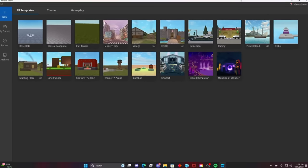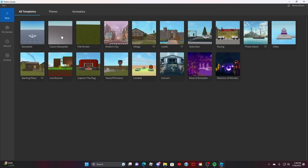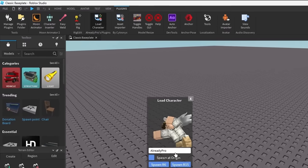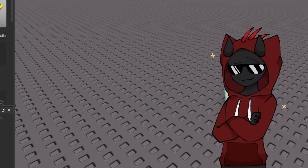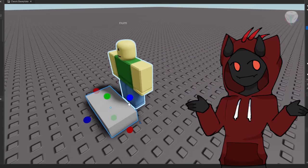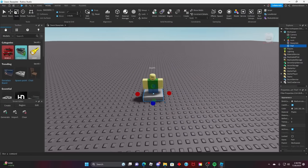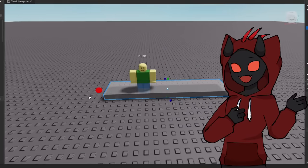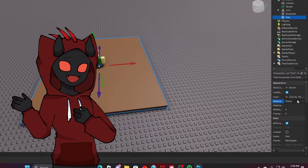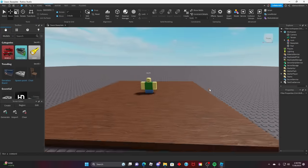The first step into creating our Doors game is to get the play started. We're gonna start out on the classic base plate, and then load in a little noob avatar so we can get some good aspect ratios to everything we're building. Put down a little block and extend it out, because starting out we just gotta get the base of what we're creating. As always with Doors, everything's made out of dark wood, so we're gonna go ahead and make this a dark wood texture.